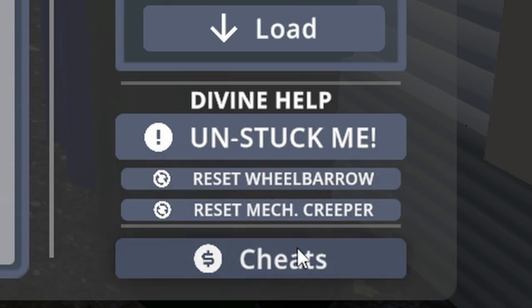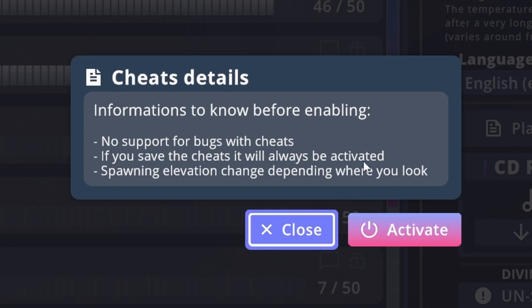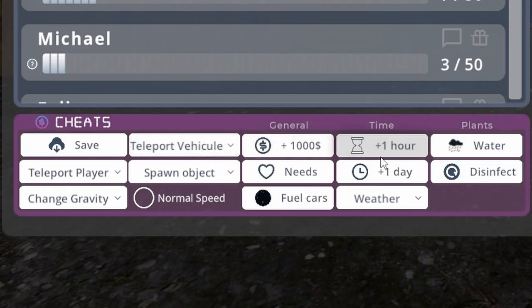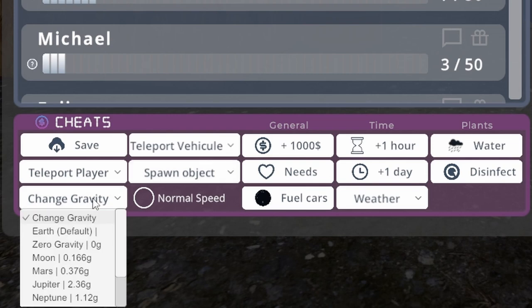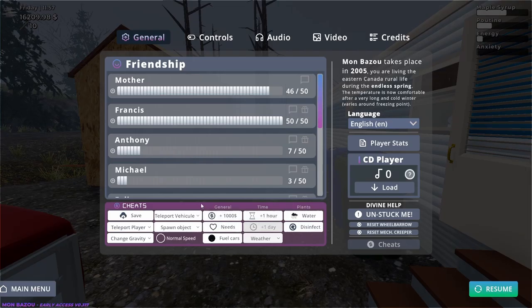In the pause menu you can reset the mechanical creeper and the wheelbarrow. There's also a cheat menu — I don't know if you can deactivate it. It says no support for bugs with cheats, and if you save with cheats they'll always be activated. Options include: spawn elevation change, teleport vehicle, add money, time, water plants, teleport player, spawn object, add needs, add a day, disinfect, change gravity, normal speed, fuel cars, and weather.